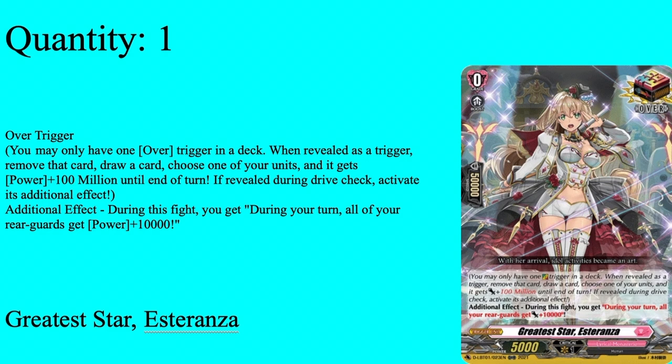Our Over Trigger is Greatest Star of Tanza. Grade 0, boost, 5k Shosuke, 5k power. Over Trigger: if there's an Over Trigger in your deck, reveal it, trigger, move that card, draw a card, choose one unit, it gets a million power. If revealed during your Drive Check, activate its additional effect: all your rear guards get plus 10k power until end of turn. Regardless of who gets the million, your entire rear guard is hitting that turn unless your opponent has a PG or pulls their own over.